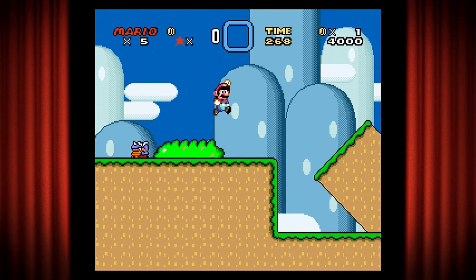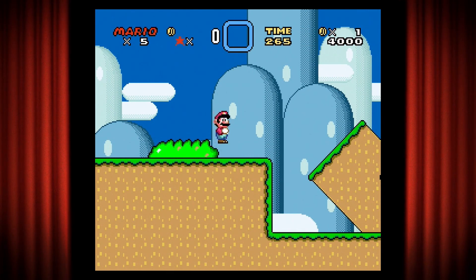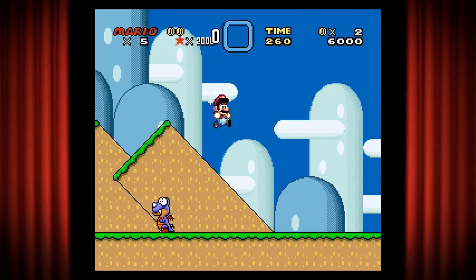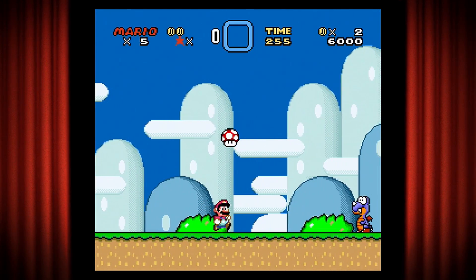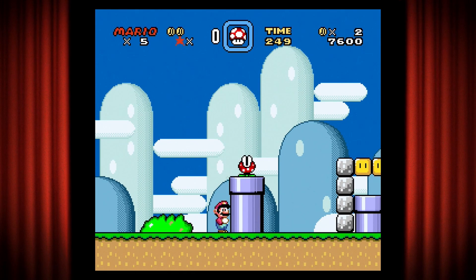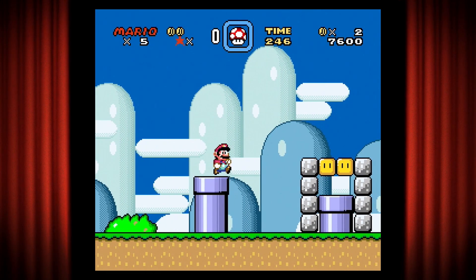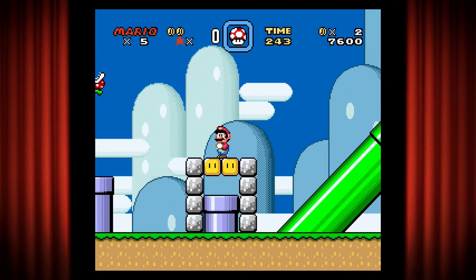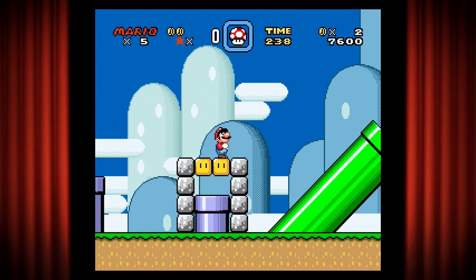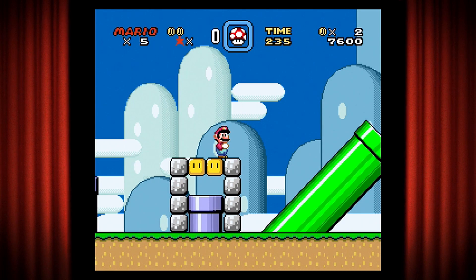Not only can Mario jump normally, but if you press A he does a spin jump which will come in handy soon. At the top of the screen, that little box — I have a spare mushroom. If I get hit, or if I press Select, I can bring this mushroom down. If I had a different item up there, I can switch between items.